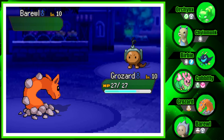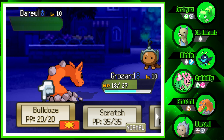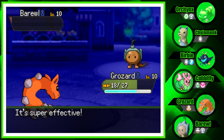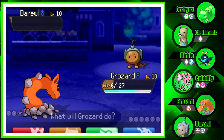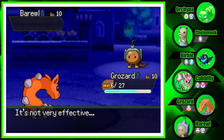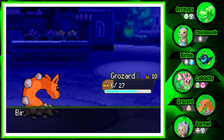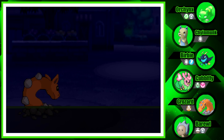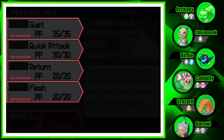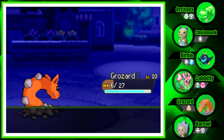Barule uses Tackle for nine damage — doesn't say much since everything does nine to Grozard. Let's go for Bulldoze — it's not one-shotted, it has Sturdy! I remember that from training. It goes for Headbutt — that could have been a problem. Now it's trying to learn Sing — I'm not a fan of Sing at 55 accuracy. We're not learning Sing.